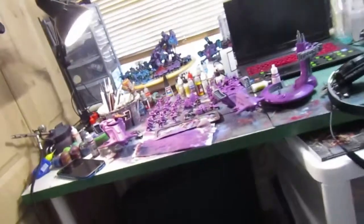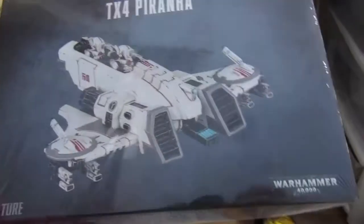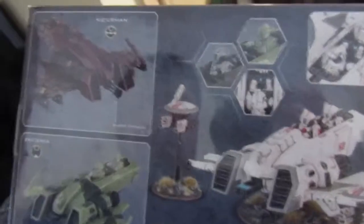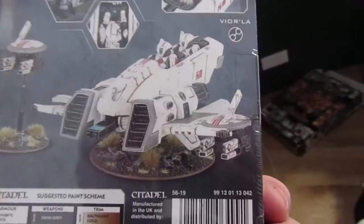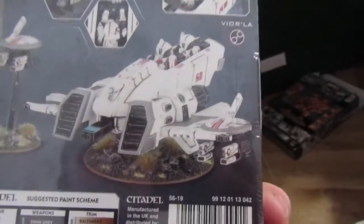She asked me what I wanted so I gave her a list: the new Broadside kit, a second Piranha just for fun. This Piranha has — I think it's the Vior'la — the same as the Riptide plastic. The last one I built has the fusion blaster variant, so I'm just going to give this one a burst cannon because I don't want fusion blasters all over the place — it'll get expensive.